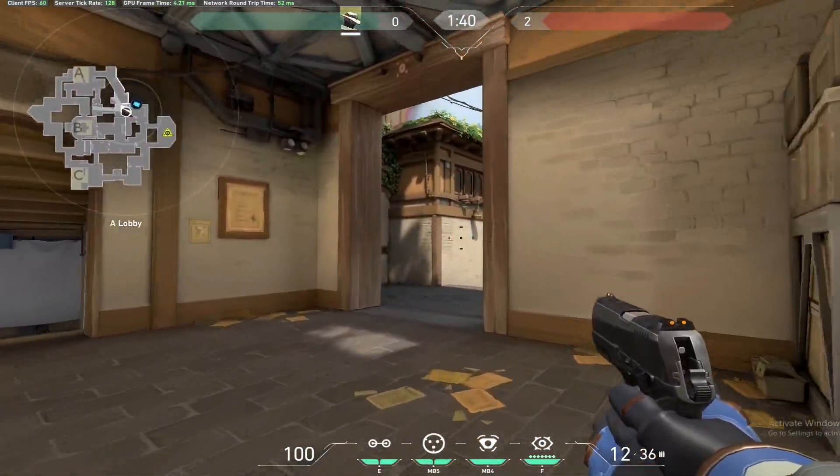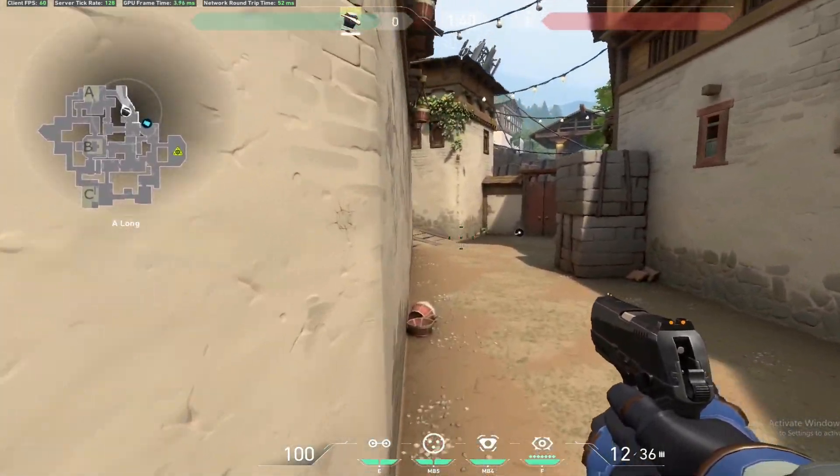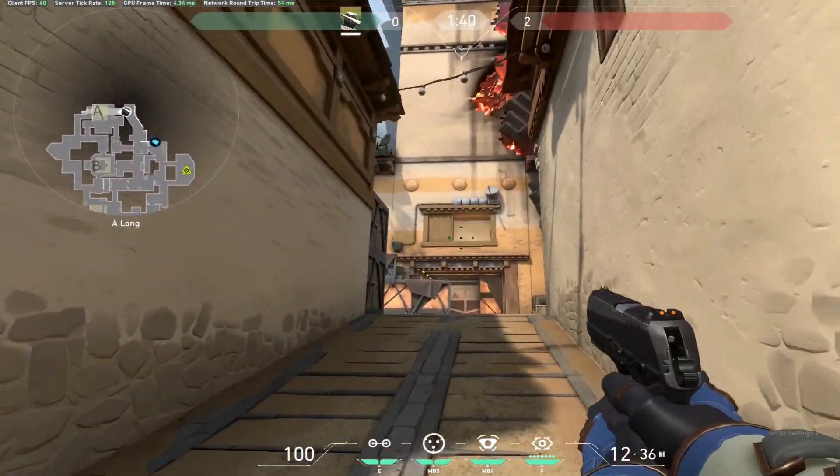That's good for pre-round because if your team is already pushing inside and there's a red kill zone right here, they're trying to make a push on it — you'll already know there's one in heaven and they can just pre-fire it.